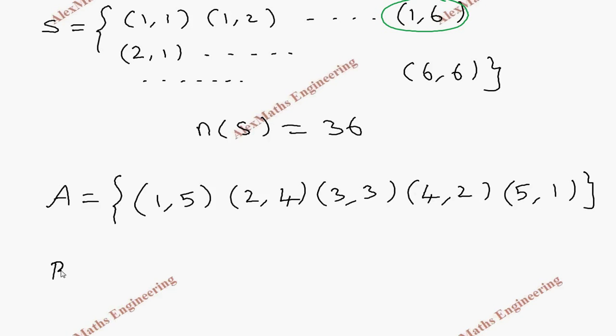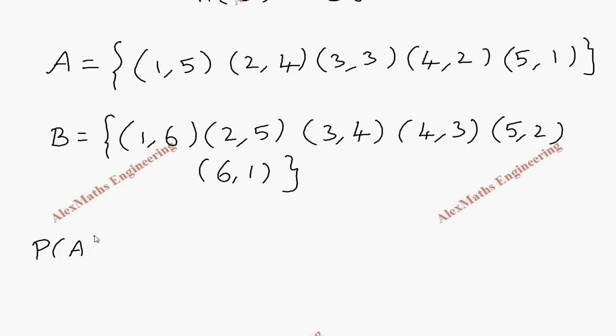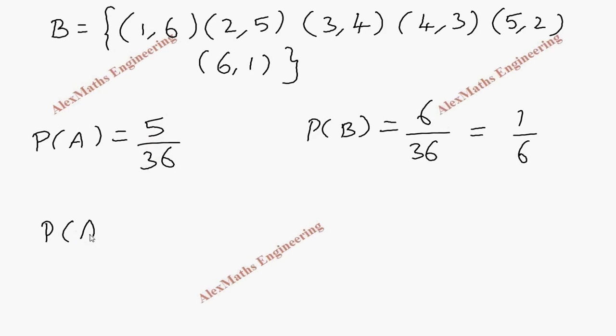Similarly, for B the winning condition is getting a sum of 7. The possibilities are (1,6), (2,5), (3,4), (4,3), (5,2), and (6,1). So the probability of A winning is 5 out of 36, and the probability of B winning is 6 out of 36, which after reducing is 1 by 6.